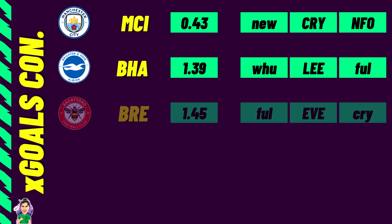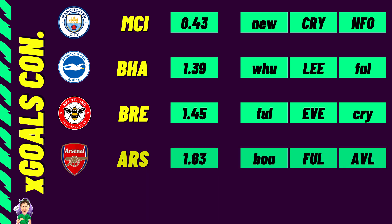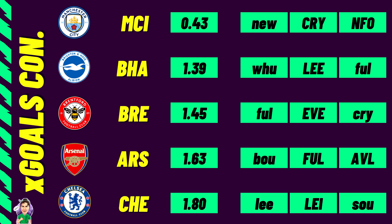Brentford impress with an XG conceded of 1.45, especially considering they played United recently. Their upcoming fixtures — Fulham away, Everton at home, Crystal Palace away — offer real clean sheet potential through to around game week 8. Arsenal and Chelsea round out the top five with 1.63 and 1.80 respectively, and with nice fixtures coming up for both I would heavily consider these defences.